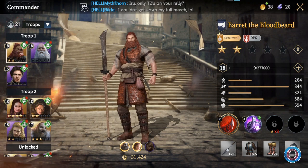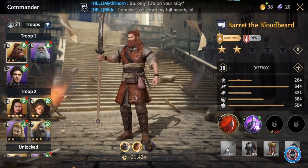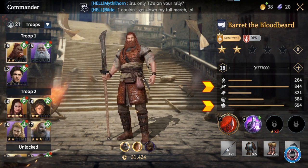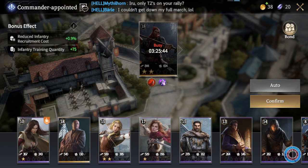Baray is an incredibly good commander to have because you don't have access to many good spearman commanders early on, and also because his prowess and luck are incredibly high. Prowess reduces the recruitment costs and luck increases the training quantity, which means he is perfect for training troops.